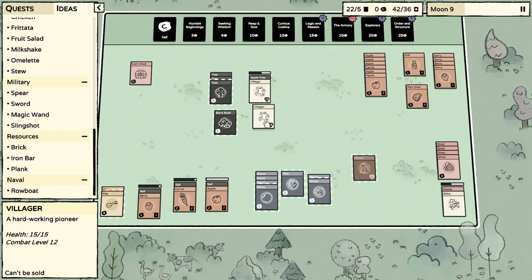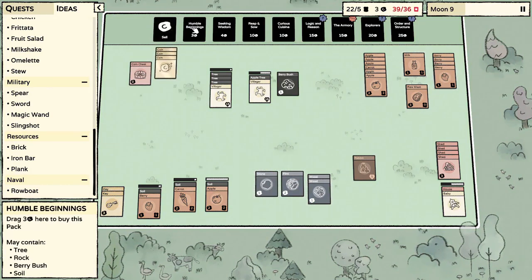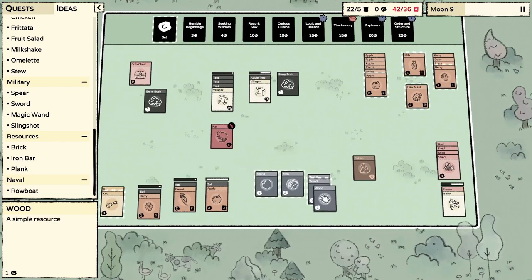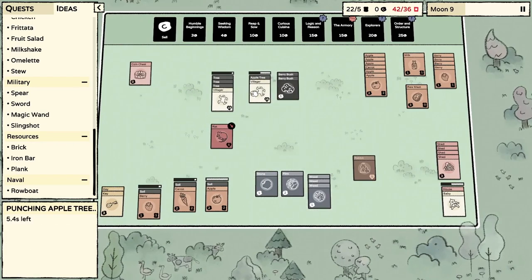How about some flint — is there a way to make flint? Like bang two rocks together, I don't know, thinking outside the box. We got enough stone — let's do that. A rat — I really need some stone so we can get another flint. Oh well.